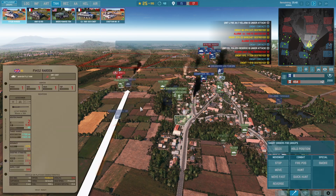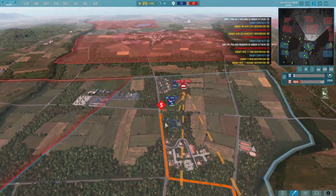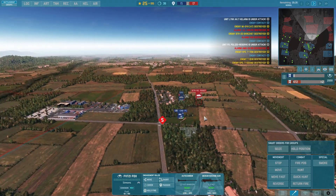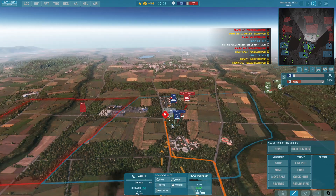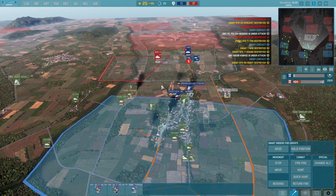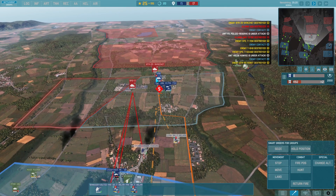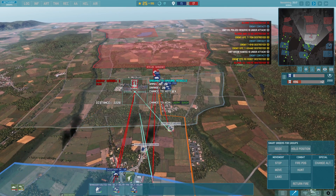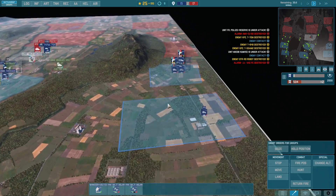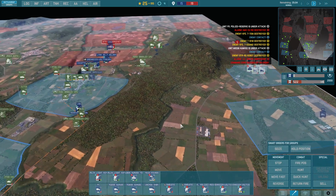I'm bringing in a Rarden — I'm not sure what it is exactly but it means more armor on the field. We have to be careful here. That unit isn't doing so well, but if we can keep the command vehicle there we might take this area. The enemy is sending in a BMD and they might destroy our command unit — and there it goes, command unit down. That's totally on me. But incredibly we're still holding, so let's seize this location.